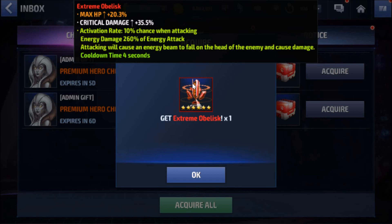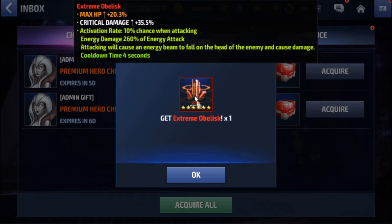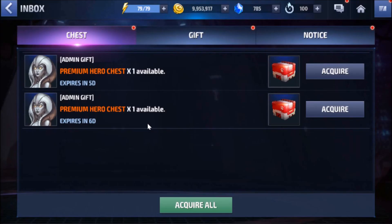Critical damage is always welcome, though we might need to reroll this one — energy attacks aren't really my thing. That's nice — an extreme obelisk, our very first mythic extreme obelisk. Now sharing the premium chest opening with you.